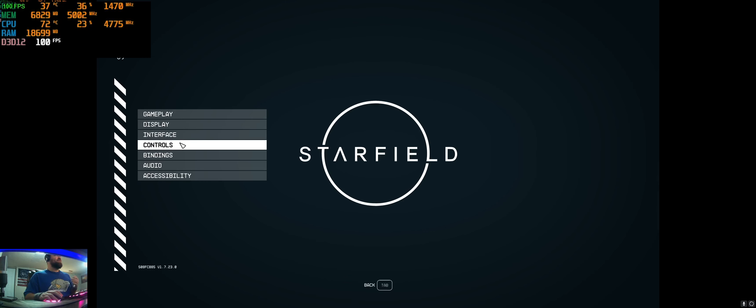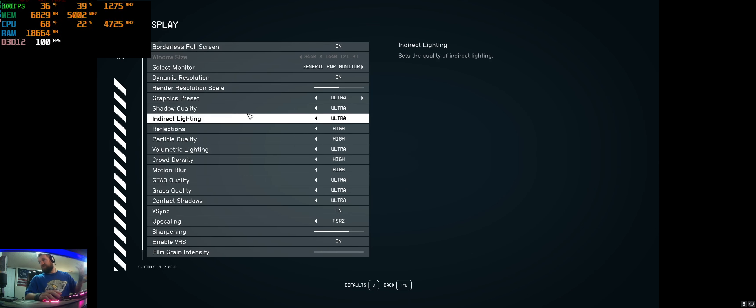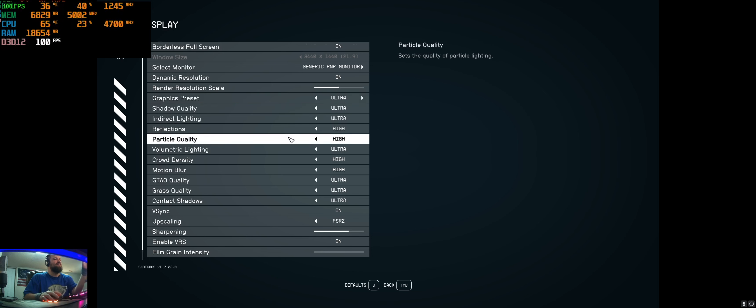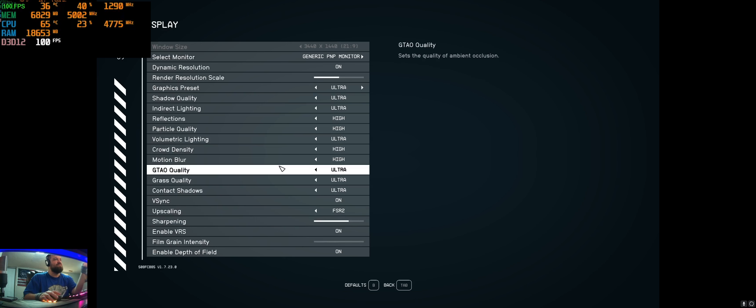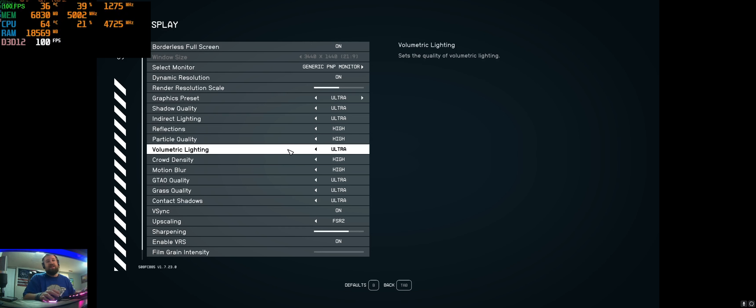Here we are playing Starfield — we're in New Atlantis, we finally made it to the big city. I got everything set to 3440 by 1440. You can't see me pointing at my monitor, but we've got everything set to ultra. It also cuts the borders — it doesn't stretch the 3440 by 1440. The point of this video is to show off a little bit of the performance.